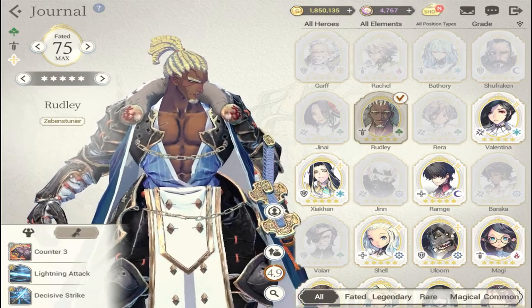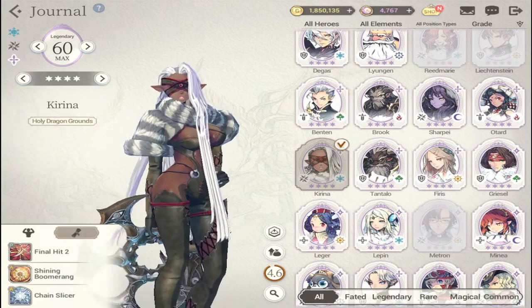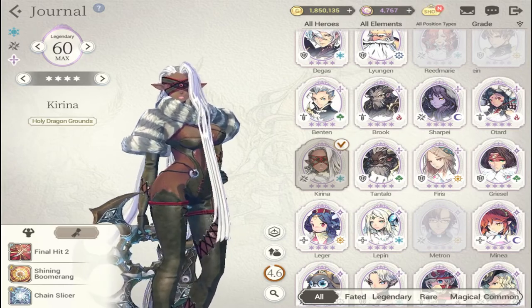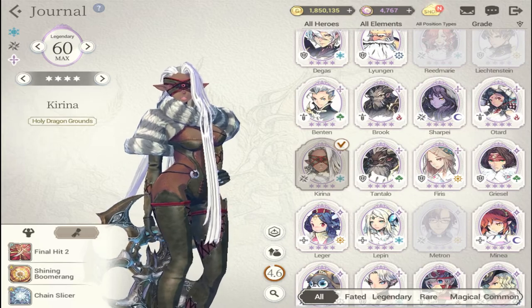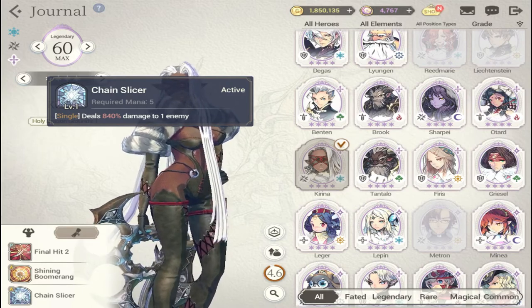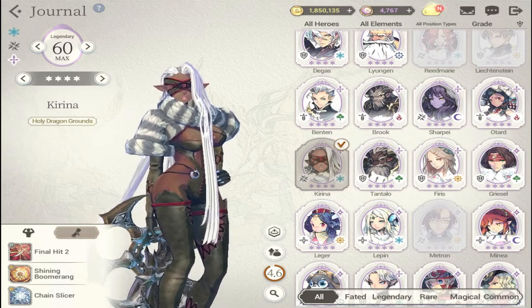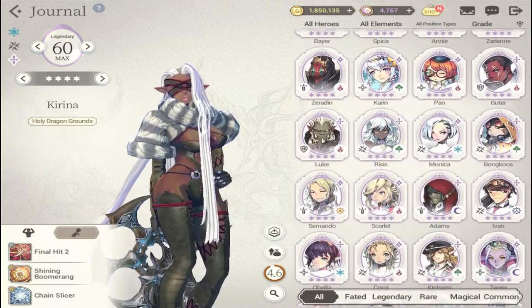The next high-damage single-target is Karina — a legendary character. I didn't appreciate her much at first, but she's excellent for the Holy Dragon rounds and as a single-target damage dealer. She deals 840% damage to one enemy even without burst, which is already a lot. You don't need to six-star her to maximize her either, since she doesn't need the extra mana.